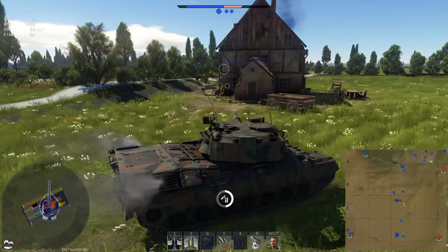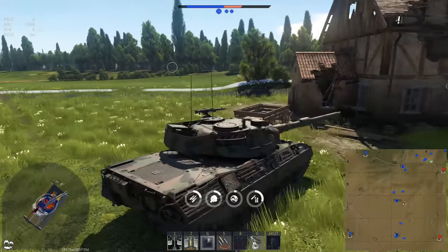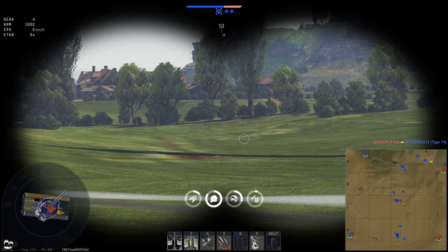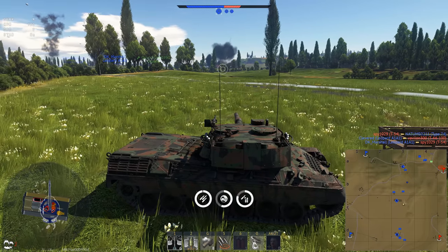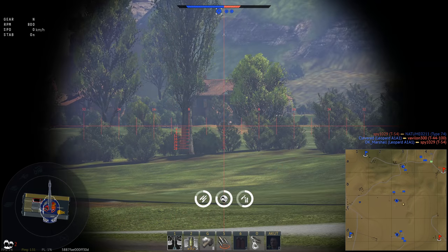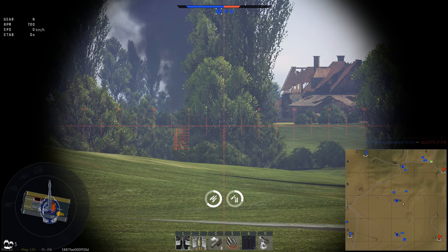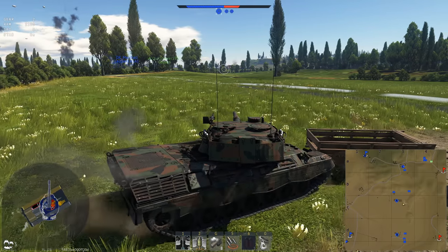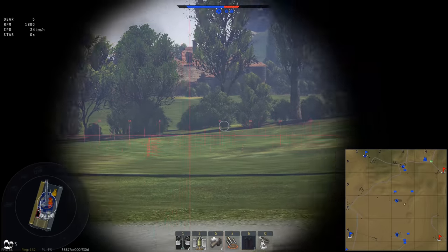There is a technological gap between the Leopard L44 and the Abrams — no doubt. Composite armor, mobility, better stabilizer. So obviously the Leopard needs a lower battle rating and you have a tough time dealing with the Abrams. But it is an absolute joke, a ridiculous joke, letting an IS-4 fight this thing. This is not good. And now the Russians are on the receiving end.